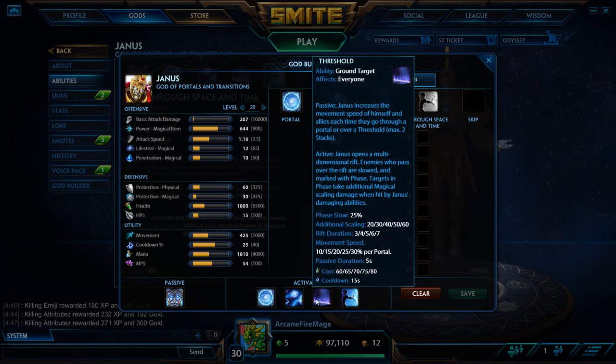Then we have Threshold. It's a passive that anytime you go through a portal, you go faster basically. The active is that enemies who pass through it are slowed — they actually just retooled it today — it slows them by 25%. Enemies will also take additional magical scaling damage if they get hit by a Janus ability right after they pass through it.